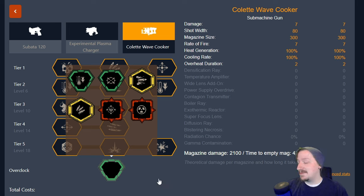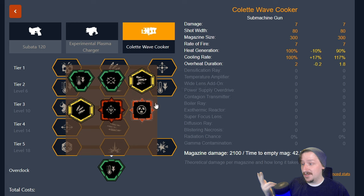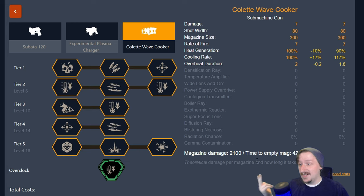First up we'll talk about the clean overclocks. The first one is Liquid Cooling System, which makes it so you generate less heat, you have faster cooling, and less overheat duration — so if you do overheat, it doesn't last as long. This one's great, it's just an upgrade to the weapon. I'll usually take this with either the flamethrower or the cryo gun and use the temperature shock build, because even though it got nerfed, it works the way it's supposed to now.